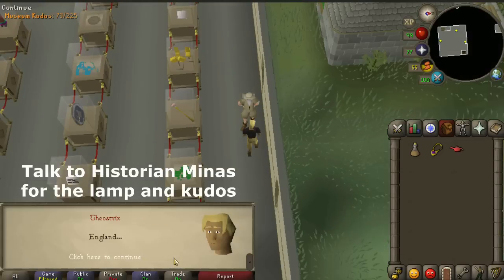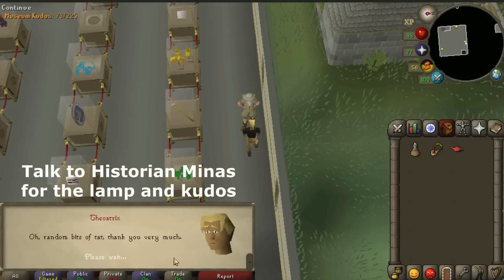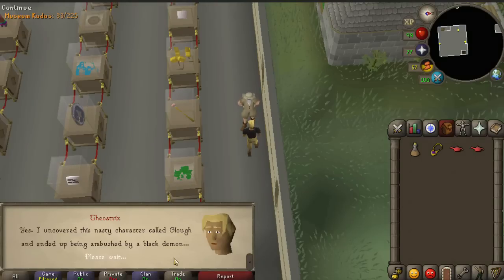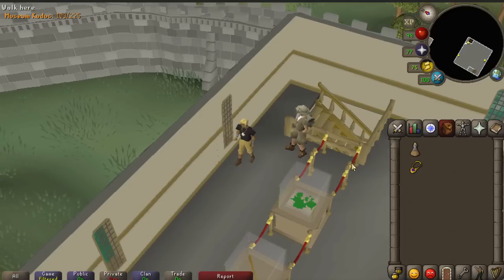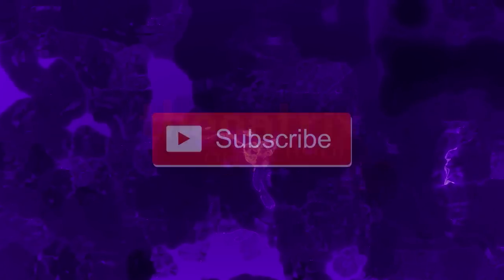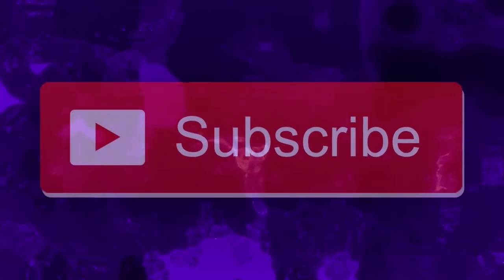That's how you get the ghostly robe outfit in old school. I tried to squeeze it all into one guide so I'm sorry if I went too quickly — feel free to slow down the video using the video settings in the bottom right. If you learned something today be sure to leave a thumbs up, subscribe if you really enjoyed it, and as always thanks so much for watching and have a nice day.